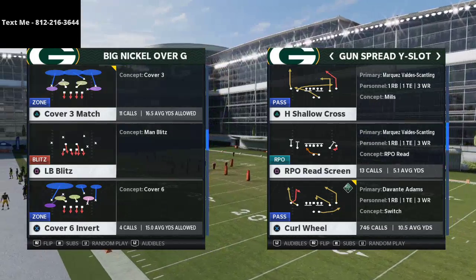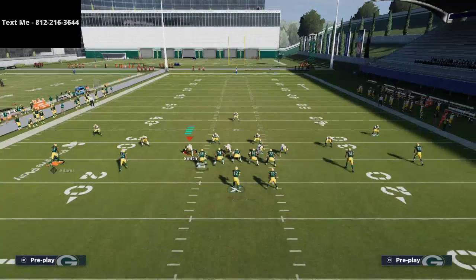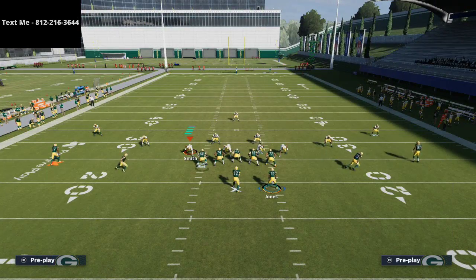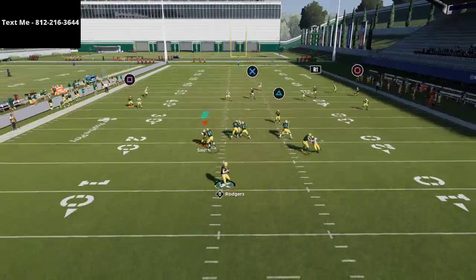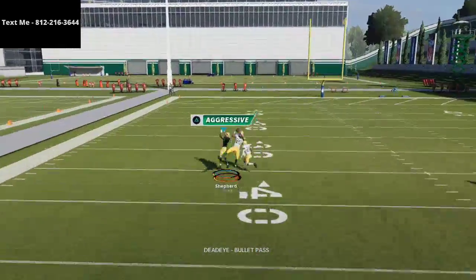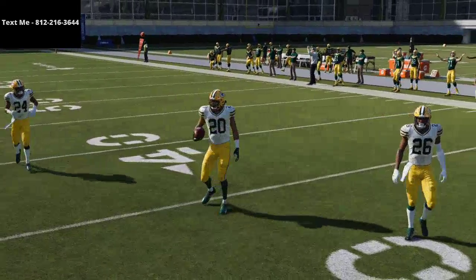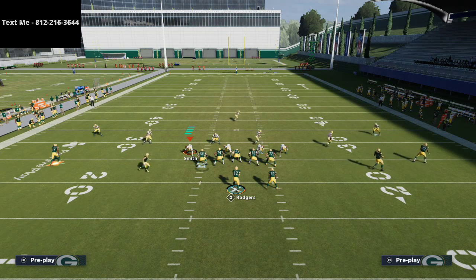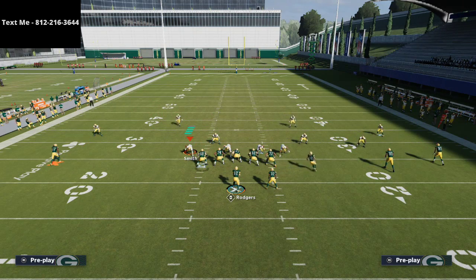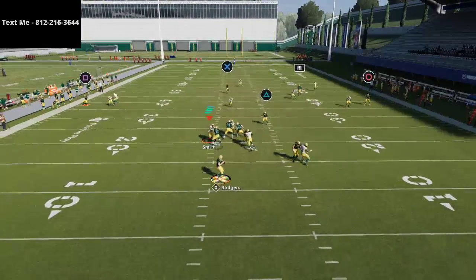Cover three match gives some issues especially with three-by-one formations, because in those it's a lot harder to hit the bomb to the receiver. You can see this is one of my favorite route combinations out of fade stops, but notice how the corner drops back. They've patched cover three match over the course of the season and now it's a lot harder to bomb — it's not as simple as just throwing that one-play touchdown. I'll put Davante Adams on a smart-routed out route, and it does work with an out route here.